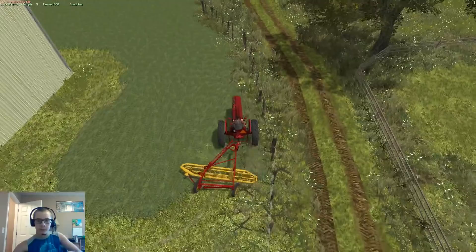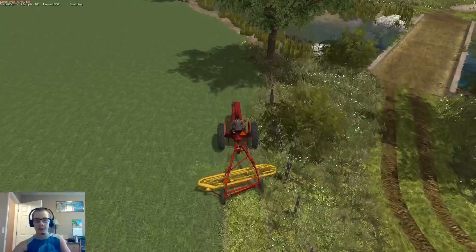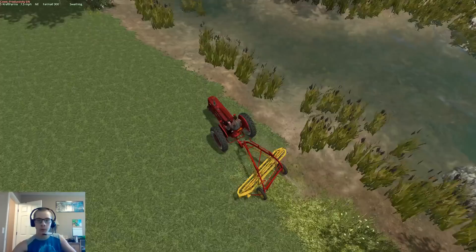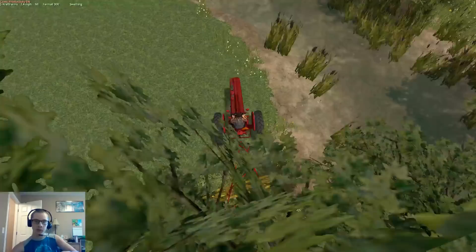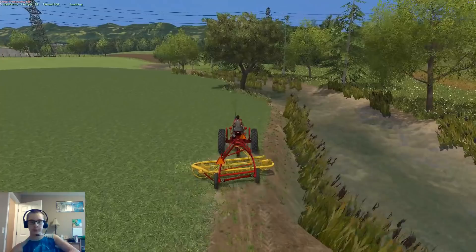The John Deere Model A was in the Small Farming Pack in FS13 but was converted separately. The Small Farming Pack basically consists of equipment — they don't have any of the tractors in there anymore. I believe the Farmall 300 was in that pack; the Oliver was separate. The Model A was in that pack too. It's definitely a nice little pack.